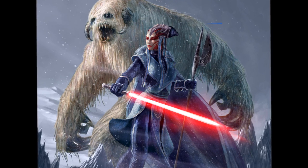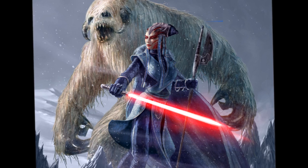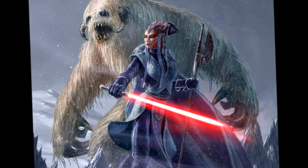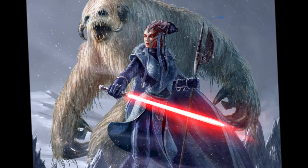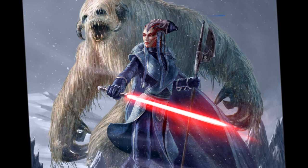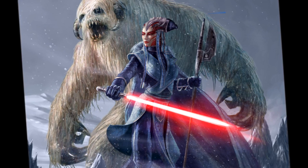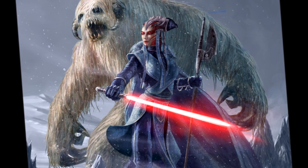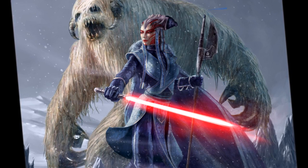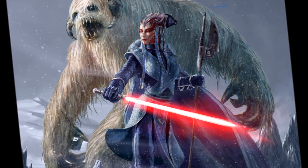We have two new companions. The first is a Wampa companion, which is super cool and is going to be available as a direct purchase from the cartel market during Life Day. Life Day is SWTOR's equivalent of Christmas, and usually we have a ton of recycled items available — the festive armor set, the snowball cannon, and some decorations that always show up. But it seems Bioware is doing something different this Life Day and giving us a new bundle containing a Wampa companion, a festive Tauntaun mount, some eco-sample decorations, and a festive weapon tuning.